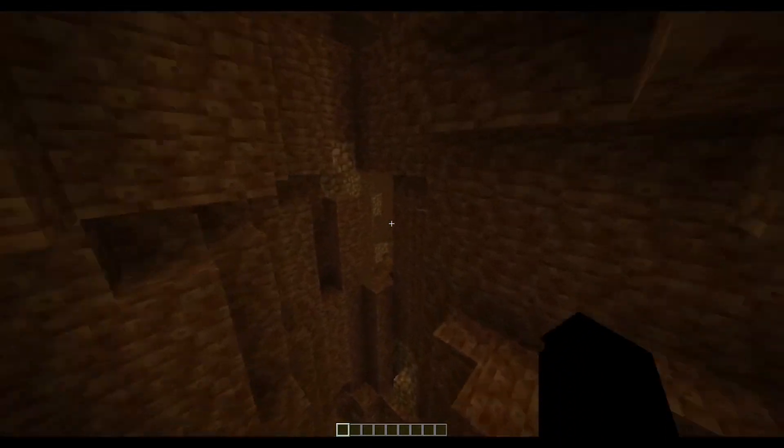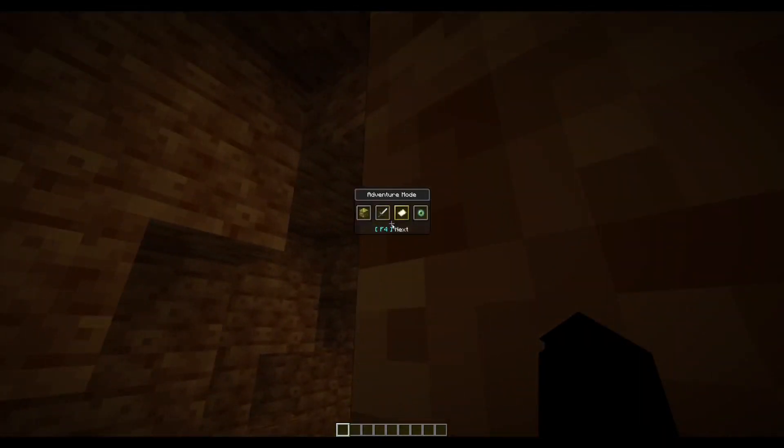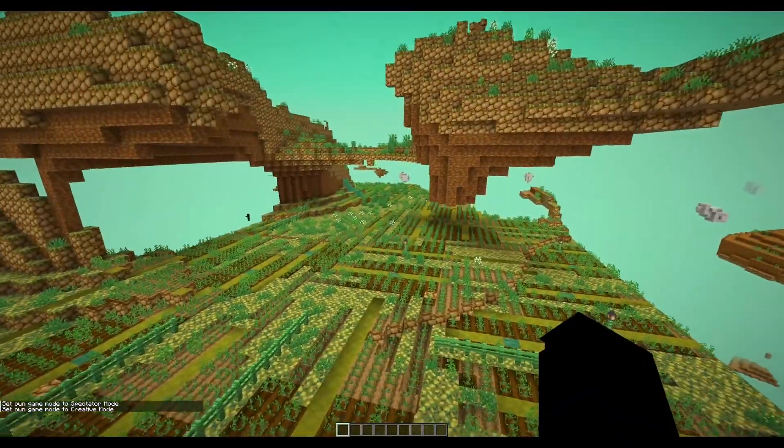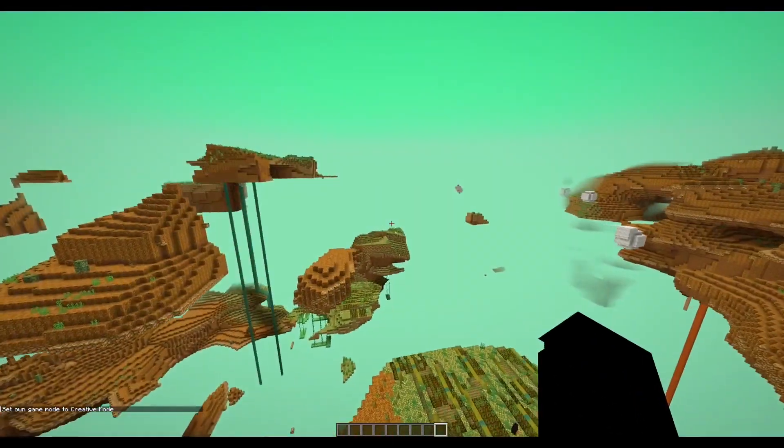The Potato Dimension is kind of like the Aether, except it's made entirely of potatoes. There are many new biomes you can experience, such as the Fields, Hash, and Corruption.